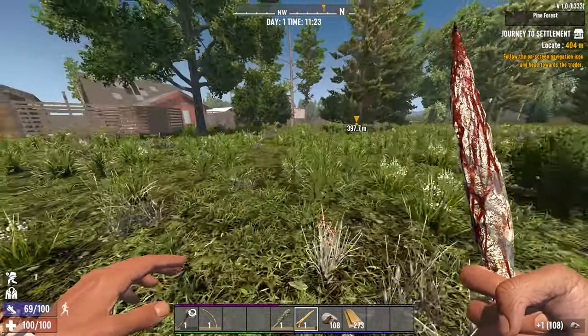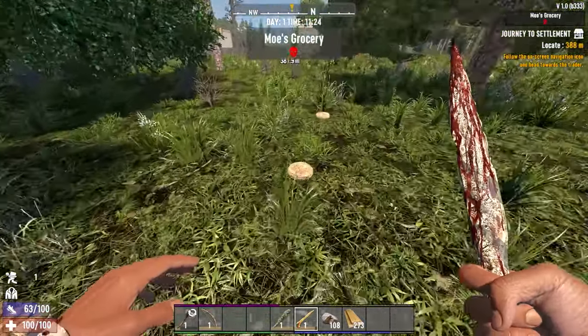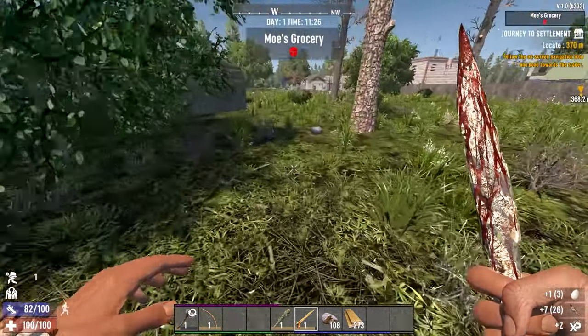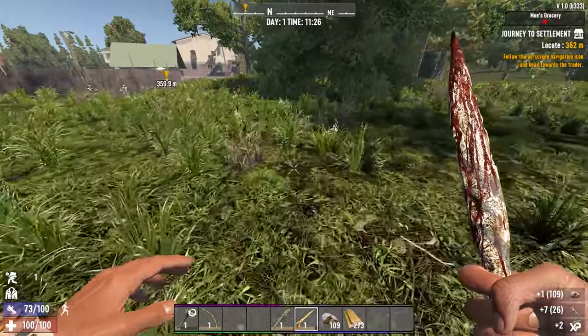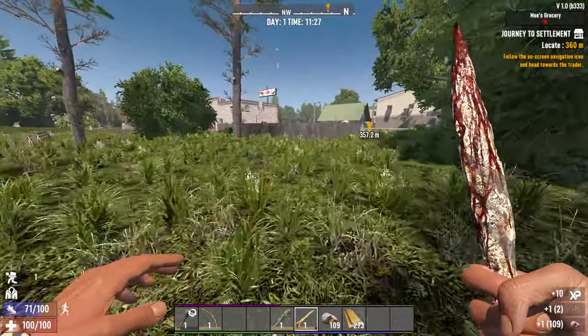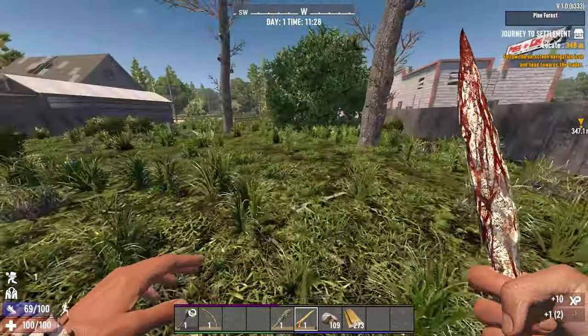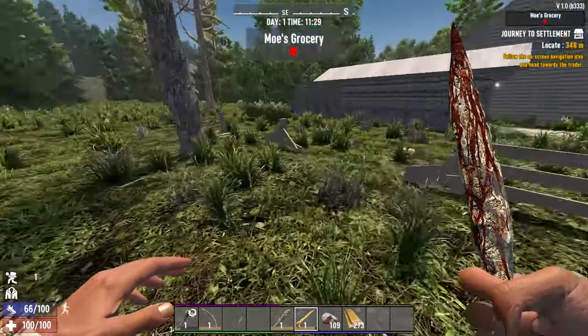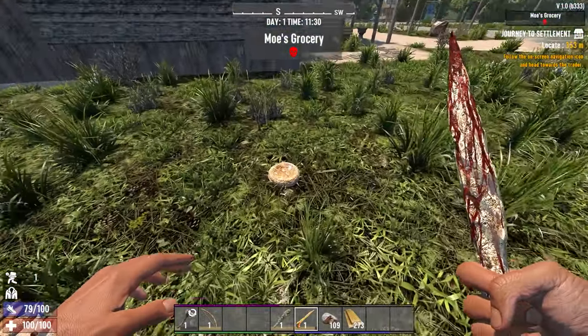The trader is over here. He's going to send us on a buried supplies quest right off and give us a little shovel to do it with — we're going to go do that and get it done as quick as we can. We're also just scooting along looking for a place we might want to call home.